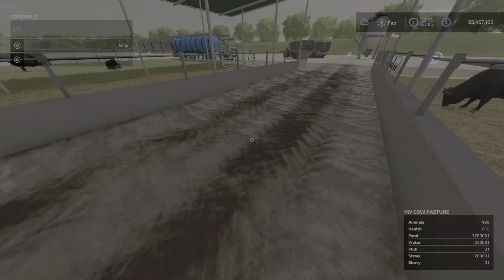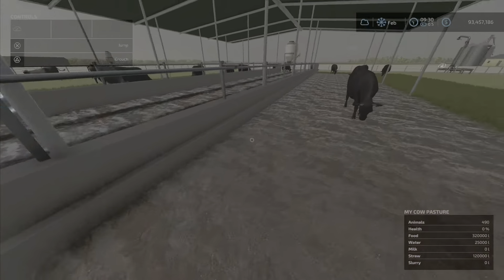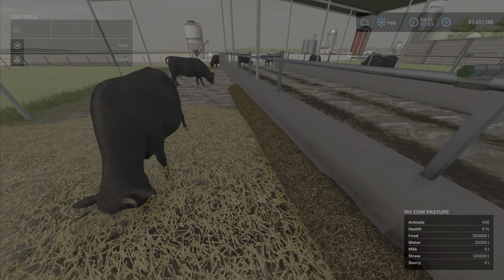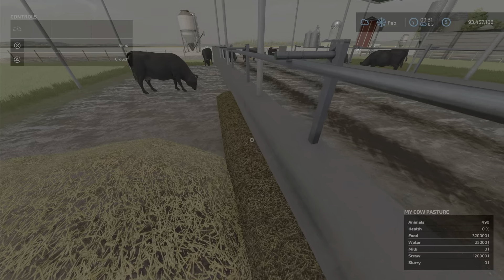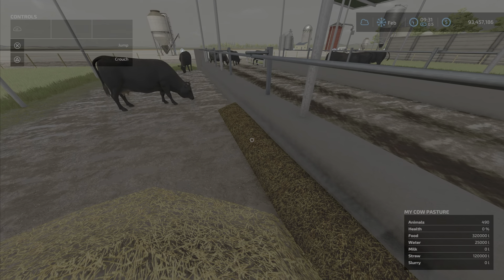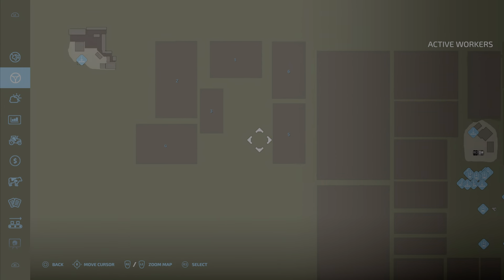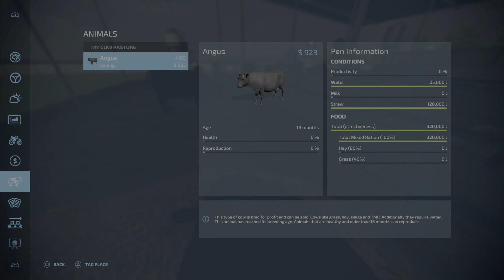The TMR is showing up along the concrete part, but only on one side oddly enough. I was only able to put in 320,000 liters of food — TMR. I could not put any grass or hay in there additionally, so it's a cumulative total of 320,000. If you had some hay and grass in there you wouldn't be able to put the full 320,000 liters of TMR.